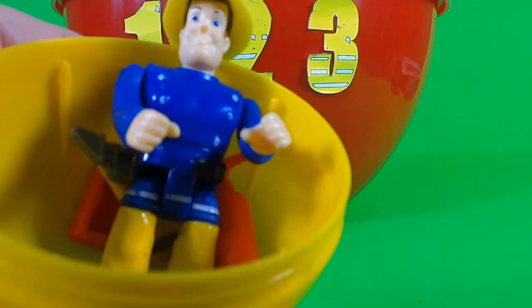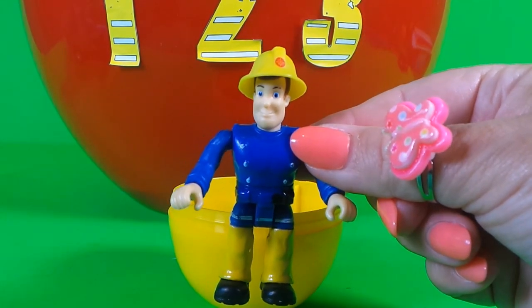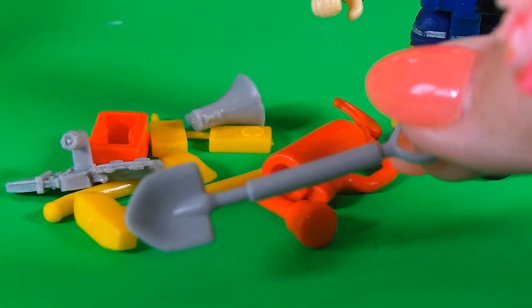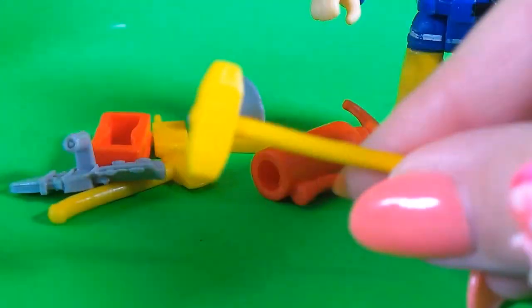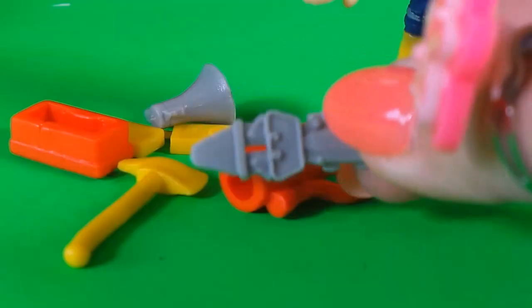It's Fireman Sam! And he's ready for duty! Let's see what equipment he has inside. There's a shovel, there's a flashlight, there's a hammer, and there's cutting equipment.